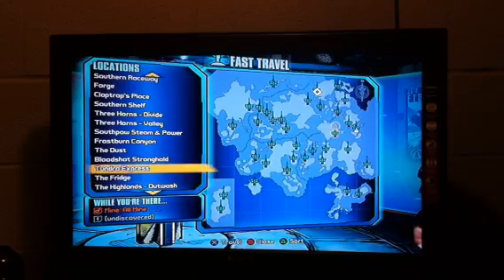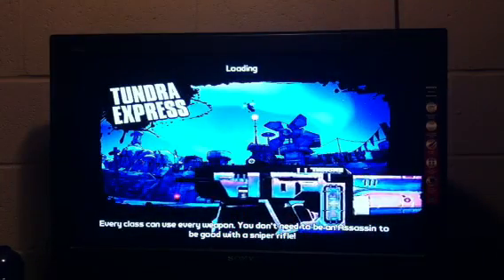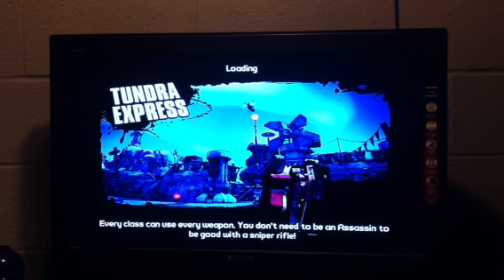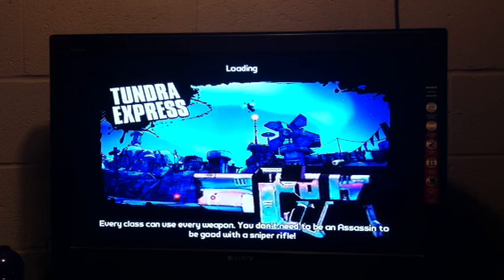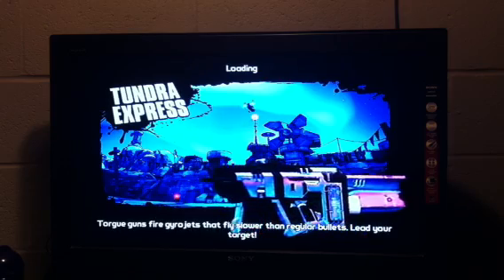Today we're going to be traveling to Tundra Express — but that's not the gun we're getting. We are going to get the Logan's Pistol. It's a fairly decent pistol; when you shoot it, it shoots a fireball and then explodes on impact. To get this gun, we're going to be farming Wilhelm.